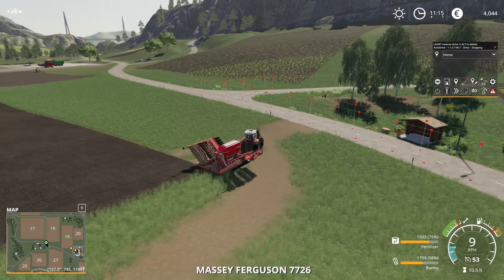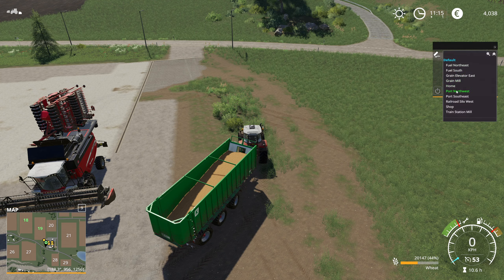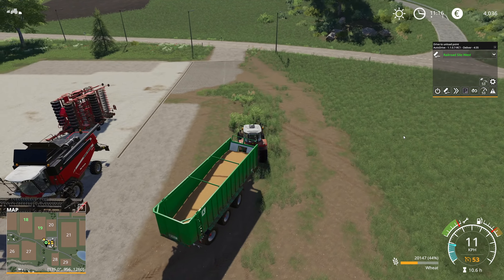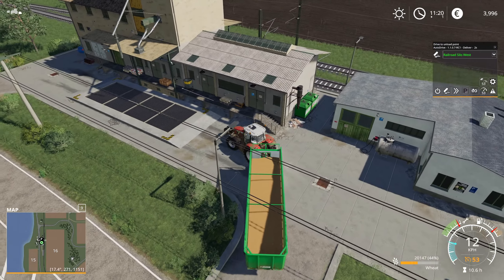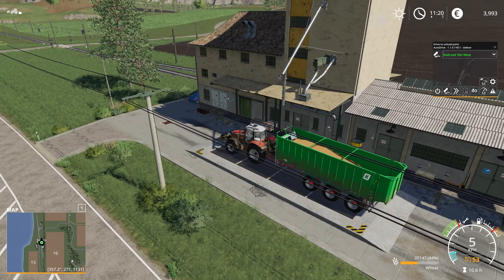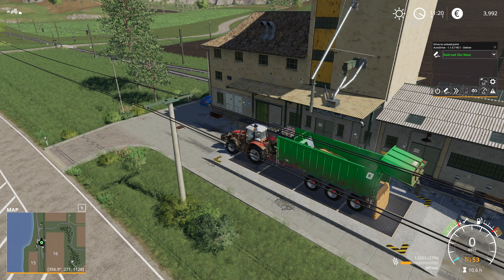Let's go ahead, pick up our trailer and unload it. Now what we should be able to do is swap to the deliver symbol right here and we're gonna deliver everything to the Railroad Silo West. Let's go ahead and do that. There we go — just had to think about it for a bit. We're almost there — perfect turn. Let's now observe the unloading process. He slowly approaches the target and then as soon as he can he's gonna unload. I've done nothing — this all happened automatically and I love it.